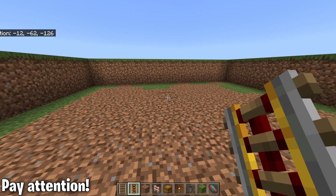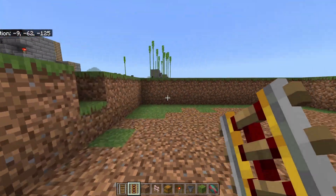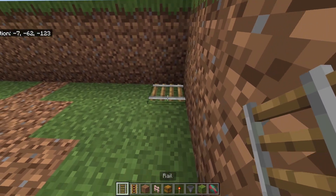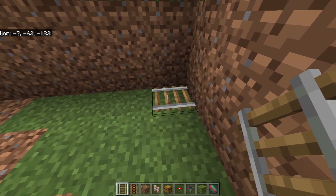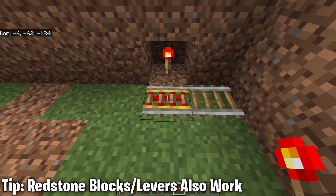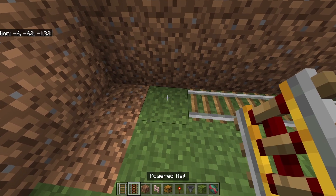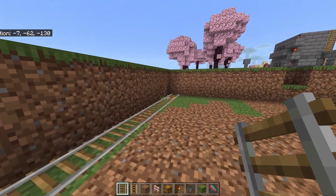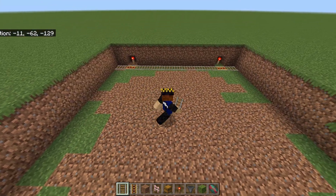The next thing to work on is the minecart rail system. This is what's going to cause the minecart hopper to go around in a roundabout fashion. Pick any corner — place a rail there, then place a powered rail to the left of it. Break the block underneath and place a redstone torch to power it. Extend the rail system all the way down, placing another powered rail with a redstone torch before the last section, so you have a pattern of rail into powered rail, more rails, then another powered rail and rail.